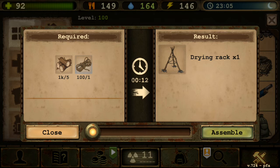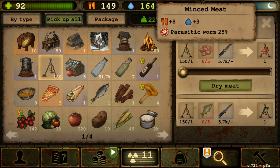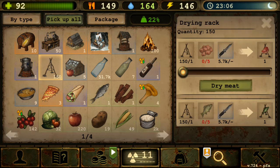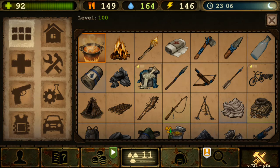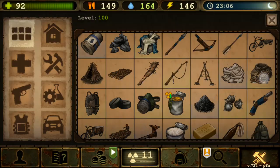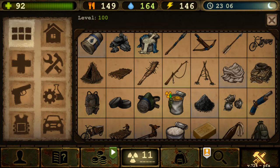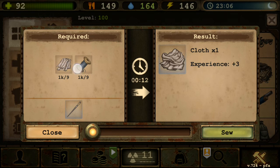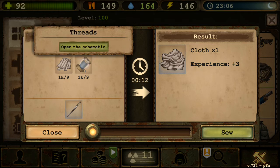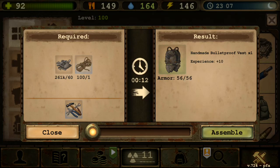With the Drying Rack you can use minced meat to get dried meat, or fish to get dried fish, which can then be used as bait for more fish. Raw fish itself replenishes food and water by a good amount. Cloth is necessary for everything. It appears the recipe got nerfed — it now requires 9 rusks and threads instead of the old 5 and 5. Handmade Clothes are somewhat useless.